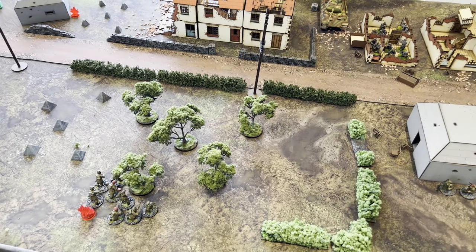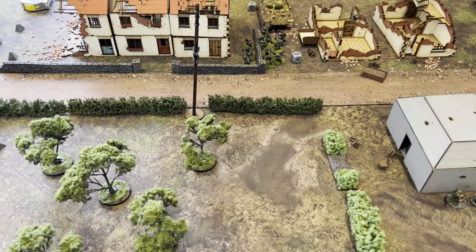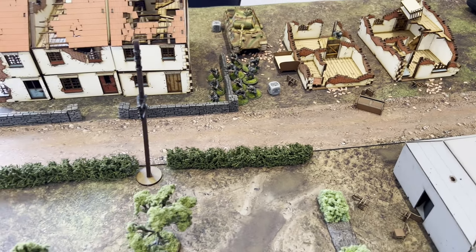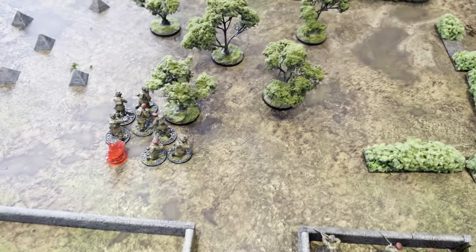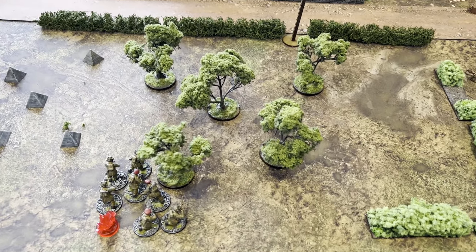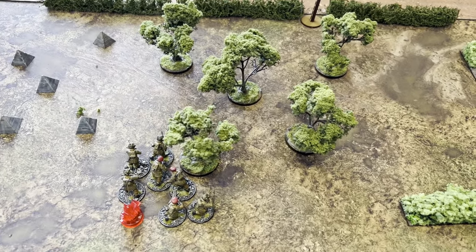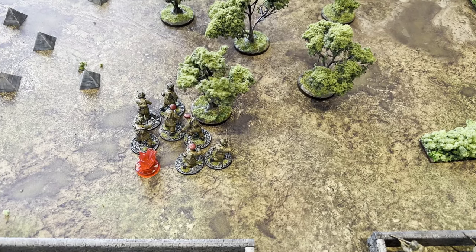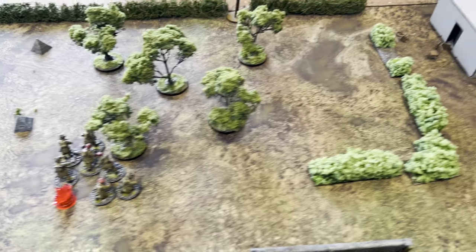Another German dice — Robin put it on the Grenadiers inside that building with an advance command. They came out of the building and shot down. Because I'm now in the dense terrain — counted as heavy cover — he managed to hit and put a pin on and kill off one of the guys in this squad.